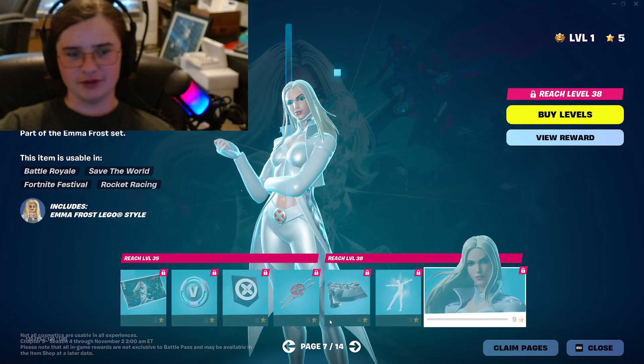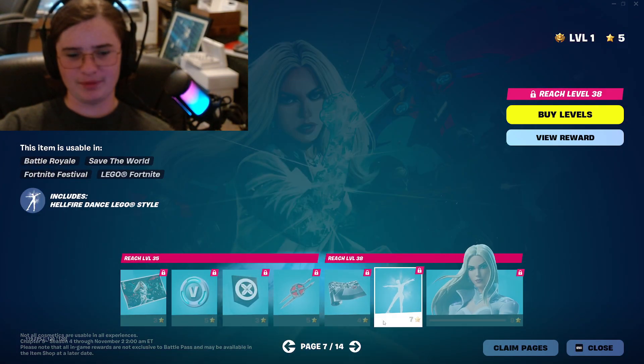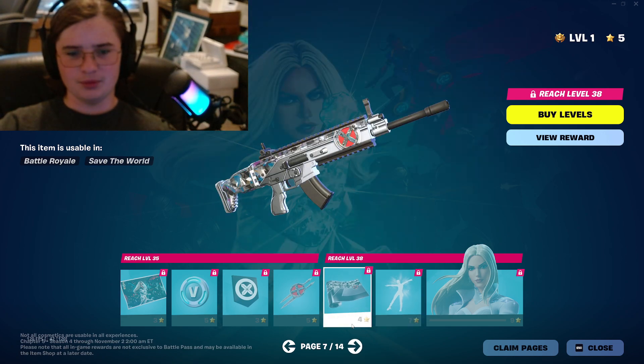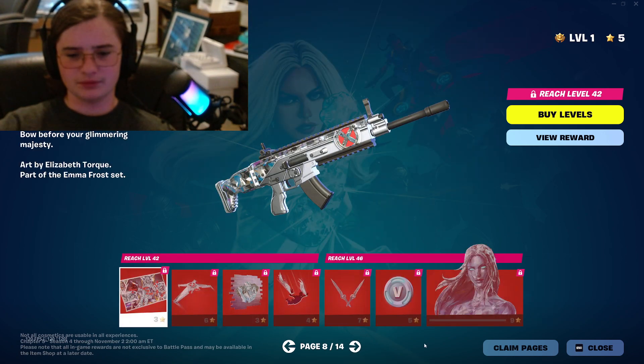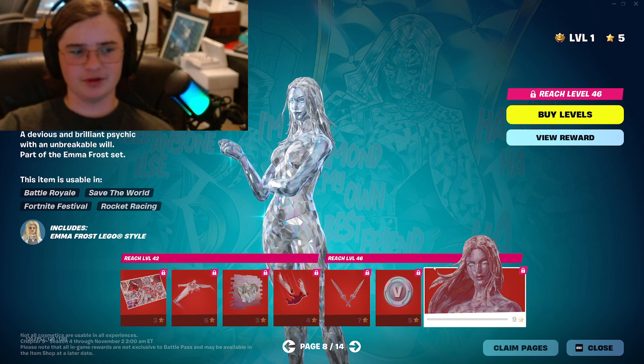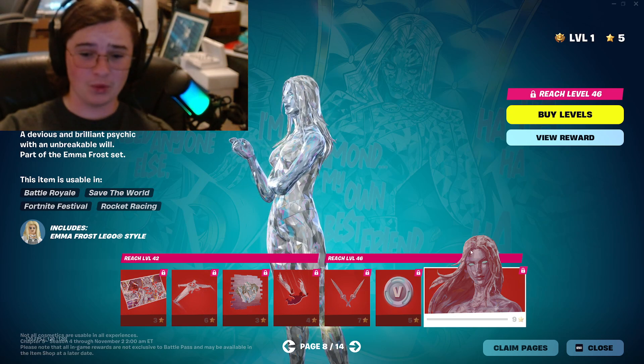Moving on, there's Emma Frost — sort of like a Diamond character, as you see in her variant. Very cool. I like this weapon skin. The Diamond version looks very similar to the Diamond skin in Chapter 5 Season 1.